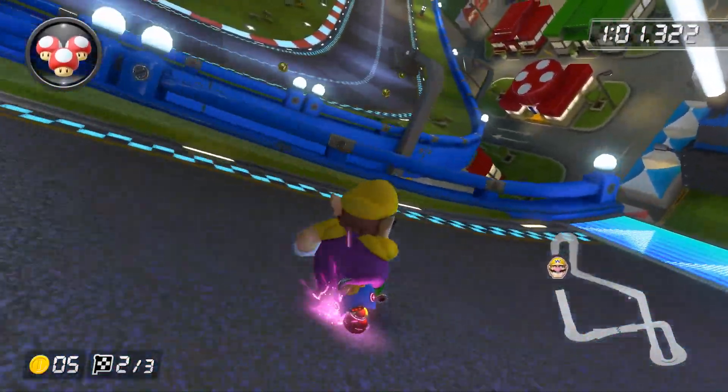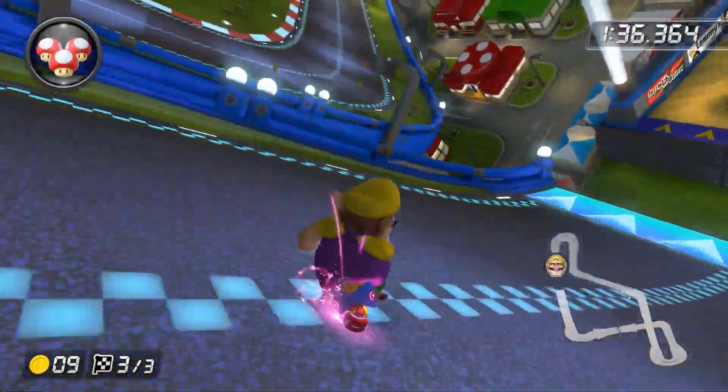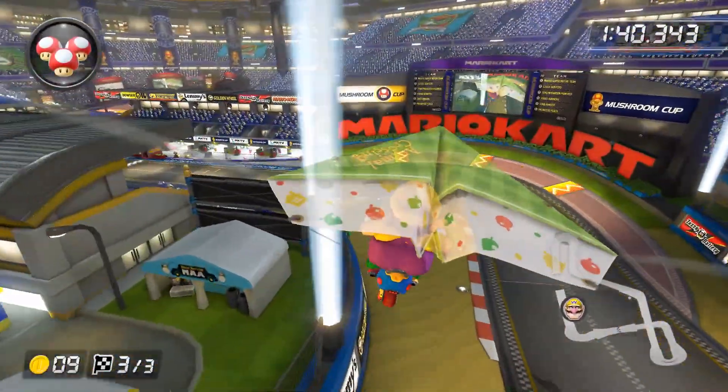If you bump into the wall before the glitter ramp, chances are you'll lose your ultra mini turbo, and while you can still make the shortcut while holding tight on the glitter ramp, you'll have a pretty bad alignment and likely less consistency.